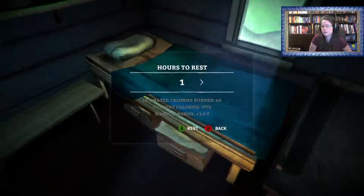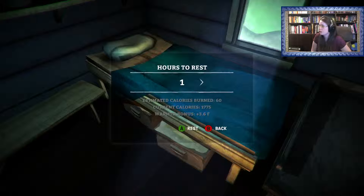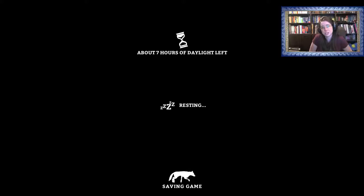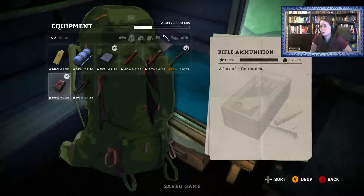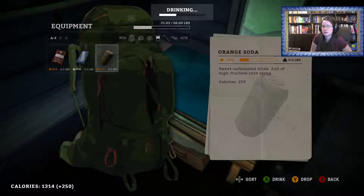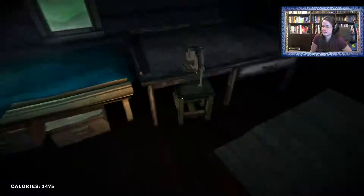We've got our bed over here — this is how we regenerate health. You have to have eaten food, you have to have calories in your belly. You then choose a significant amount of time, say nine hours, and then you hit rest — that'll regen your health. Please be aware that you need to be hydrated; if you're not, you will most likely lose health instead of gain it.